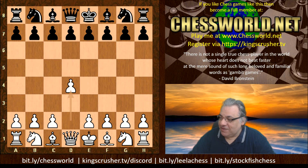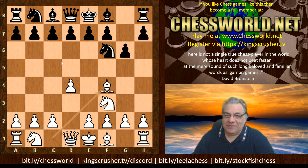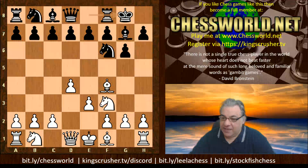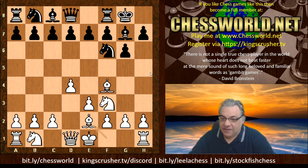d4 was chosen by Magnus. We have Nf6, Nf3, g6, and Magnus chooses Bf4, going into a kind of London system - not entertaining c4, so maybe this already created some sort of sinking feeling for Nepomniachtchi. He seems a more dynamic tactical player, so Magnus is trying to steer the position into very calm, solid territory for white, where provocation could be a key thing. Bishop e2 permits Nh5 - white could have played h3 to dissuade Nh5 because of Bh2, but it seems as though there's some bait being set up to encourage Nh5.